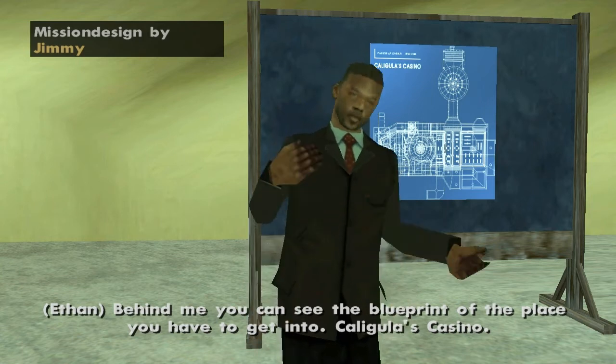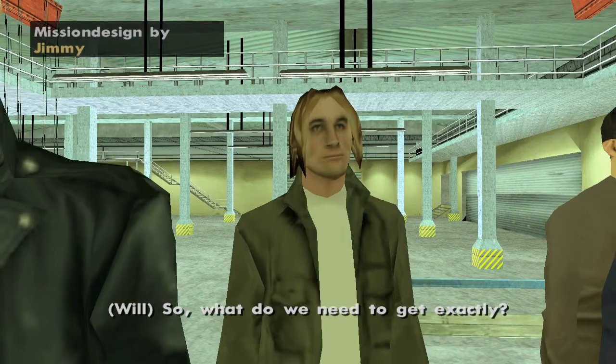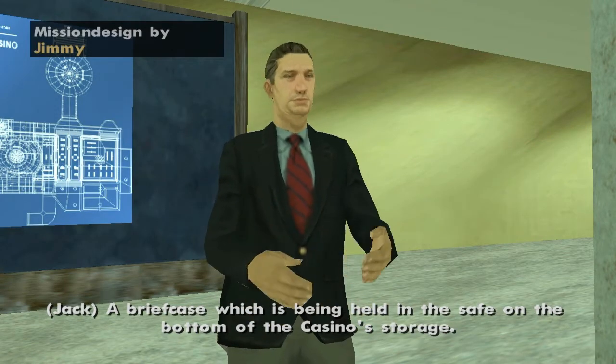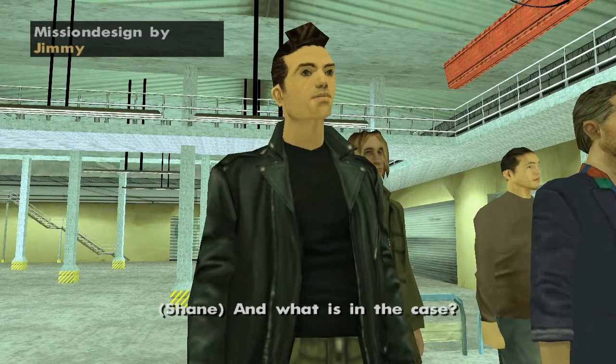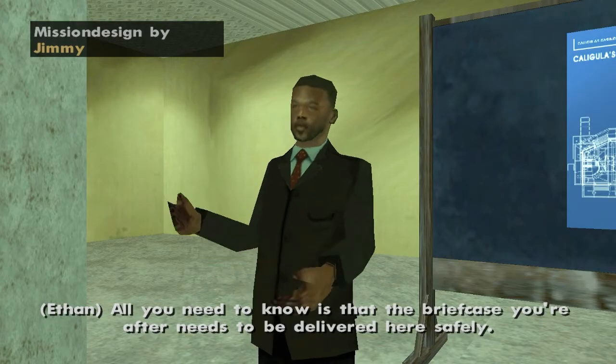You have to get into Caligula's Casino. Wait, so what do we need to get exactly? A briefcase which is being held in the safe on the bottom of the casino's garage. And what is in the case? All you need to know is that briefcase needs to be delivered safely.